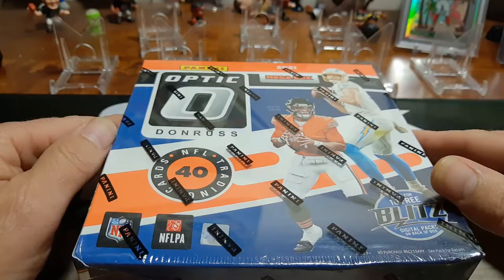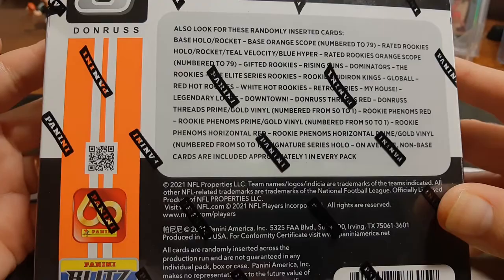We're going to open up a mega box of Football Optic 2021. We're looking for some of the big quarterback rookies here — Fields, Lance, Lawrence, so forth and so on. We can also pull some numbered cards in this bad boy, maybe even a downtown. You never know, we will see.